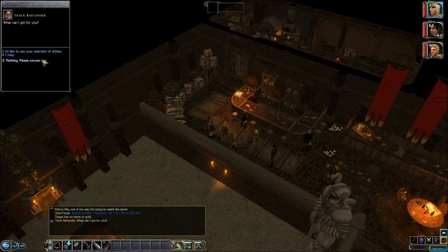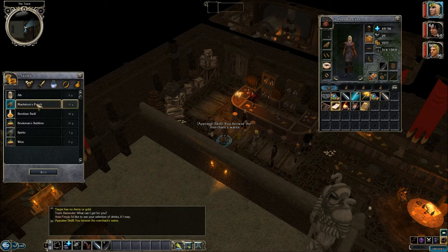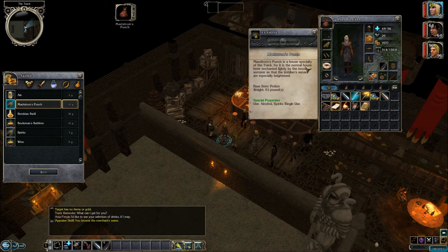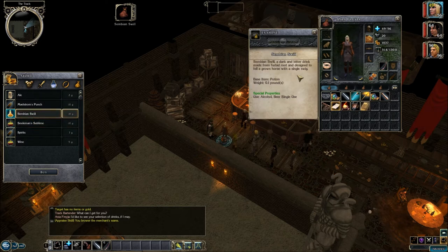What can I get for you? I'd like to see your selection of drinks. We got something new here: Maelstrom's Punch. It's a house specialty of the track — the normal house brew enchanted lightly by the house sorcerer so that the imbiber's senses are especially heightened. Suleiman Sublime — specialty of a local wine brewer. It is thick and pungent but goes down easily, giving the imbiber the sensation of flight. And Sembian Swill — probably the most expensive thing here. It's a dark and bitter drink made from the furbird root and designed to fell a grown horse with a single swig. Okay, I'll have to keep that in mind.